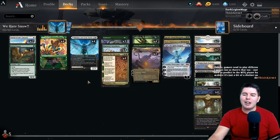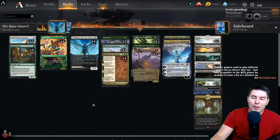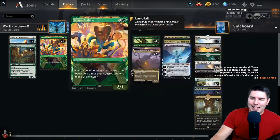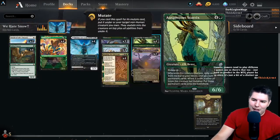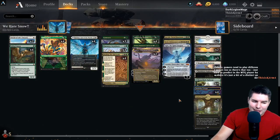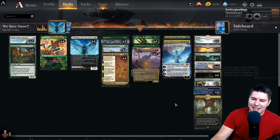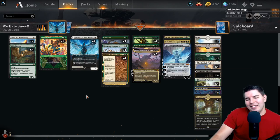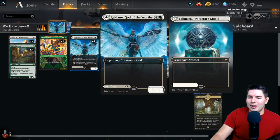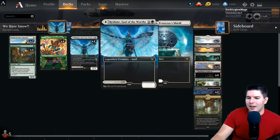This deck is a little bit lacking - it's more about doing a cool thing and hoping we have a good win condition on board afterwards. Six-sixes and big things are typically good, a flying four-four isn't the worst. But this is more about doing the fun thing and hoping good things come after. Let's jump into the gameplay and declare to the world that we hate snow!